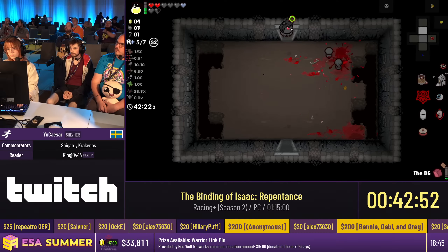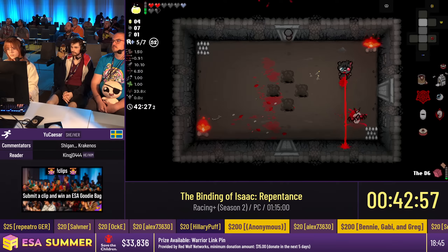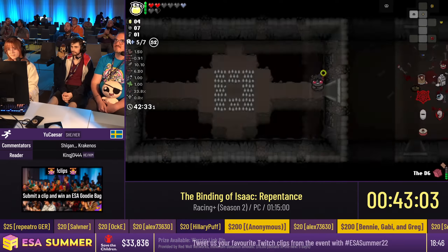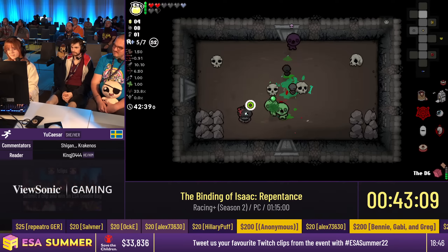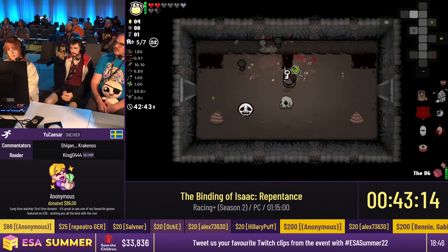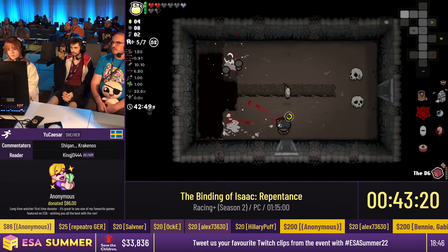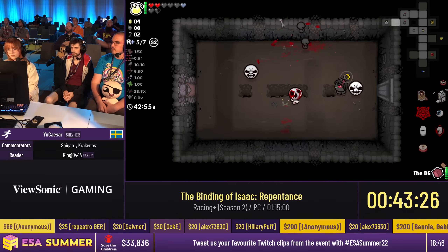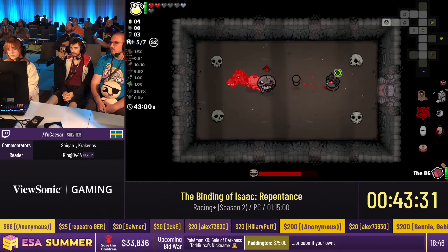Caesar got Abaddon — that's a huge damage boost. Also, a very interesting strategy: Caesar got hit on the white fire, which is used for the Downpour floor. That white fire turns you into a different character — Delirium — for one room. That way she can get hit in the next room because Delirium gets one free hit, allowing her to take damage without losing her devil deal chances and free devil deal. Nice mapping here.